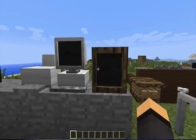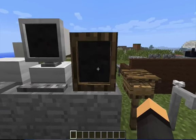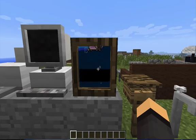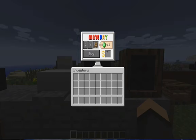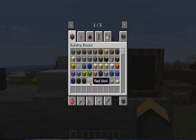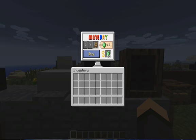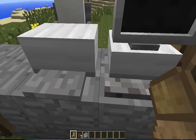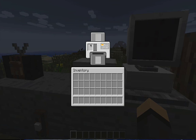We have the mailbox where you put your mail. Probably my favorite part is the TV — if you right-click it, it has different channels. It's called MineBay. You need emeralds — if you put in an emerald you can scroll through and buy items, and it actually takes away the emeralds when you purchase something.